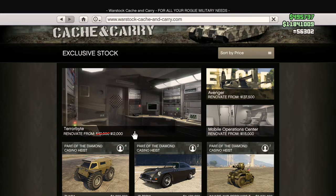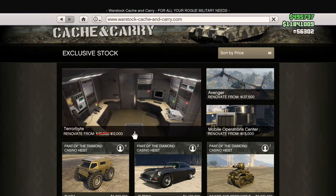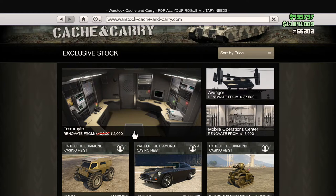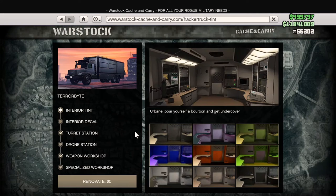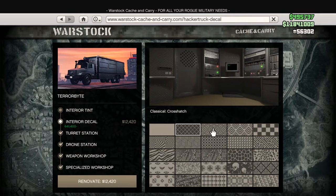Starting off with my recommendations for the most important and beneficial items to own, trickling down from there to the more fun and optional ones — starting with the Terabyte, which is 70% off for the next three days, and all of the upgrades are 70% off as well. Very convenient as you can spawn this anywhere on the map, refill your ammunition for the special weapons and Mark II weapons, as well as source crates for your CEO warehouses. And you do need this to have the Oppressor Mark II, so definitely a must-own vehicle.